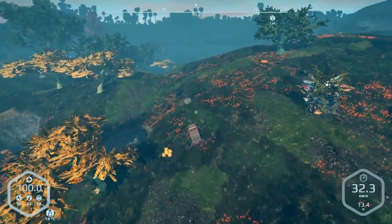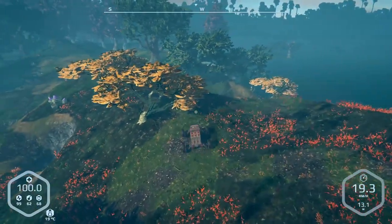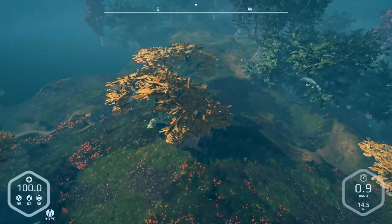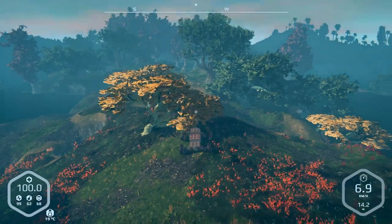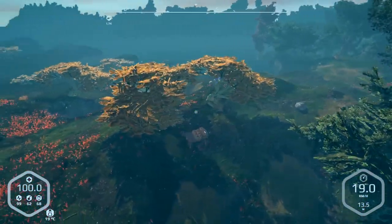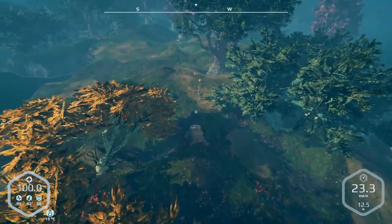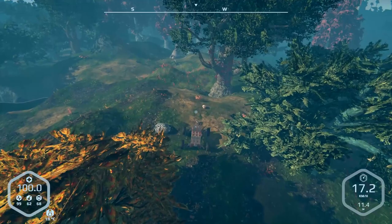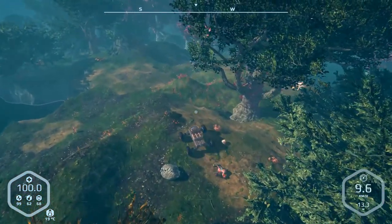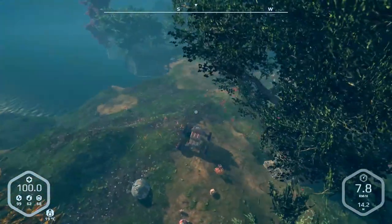Hey everybody, it's BC here and welcome to another episode of Planet Nomads. I got a few suggestions about what I could do in this situation. I've thought about all these possibilities — the first was building a bridge across water. Based on my previous experience building in this game, you generally don't want to build anything too big or too long or you could be having issues with it.